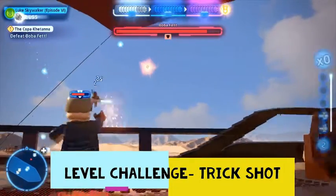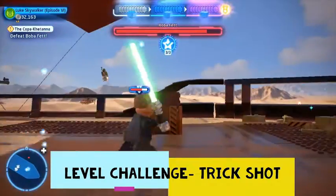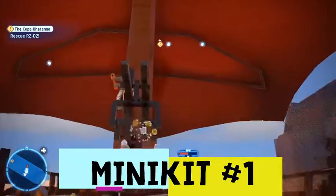For the third challenge, we have to throw a lightsaber at Boba Fett while he is flying. There you go — that's all three challenges completed.